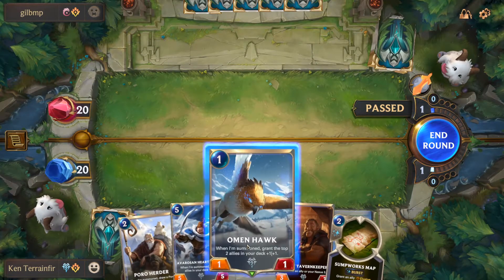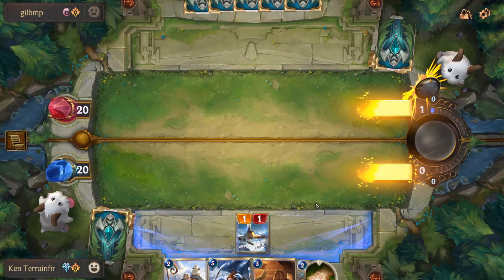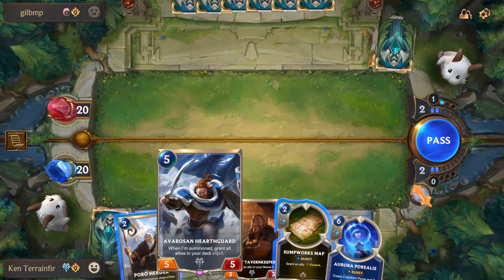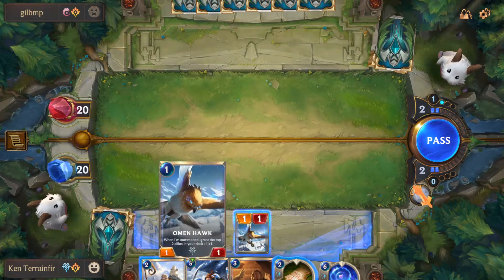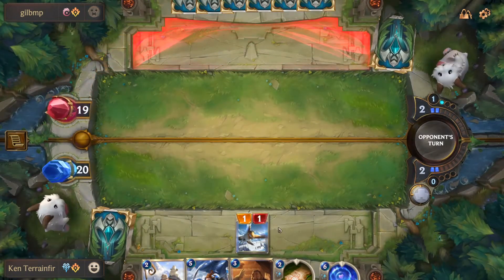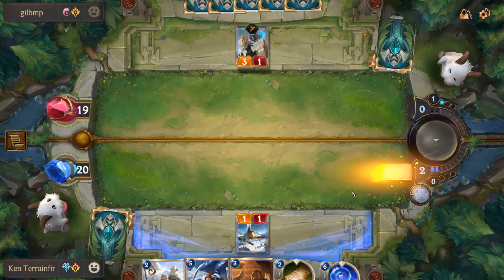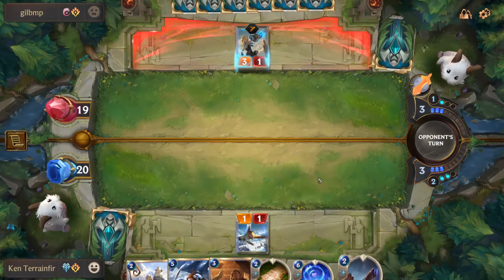I want as many Poros to get as many buffs as possible. If I can theoretically get these two out before I pull a Poro, that's more plus-one plus-ones for them. They play nothing, which is awesome. So I'm going to play my Omen. Another thing I realized while playing: I'm good for the next two turns because they can't attack. I want to save that for a Poro. I don't have to worry about playing anything. I can attack, he can't block. I know he's not going to destroy my Nexus.